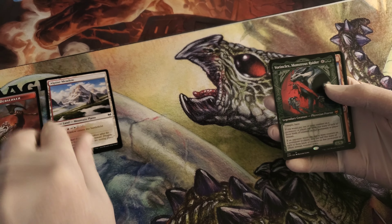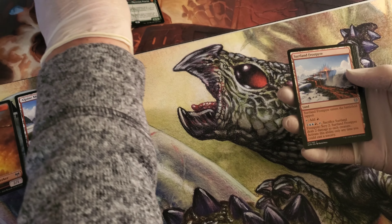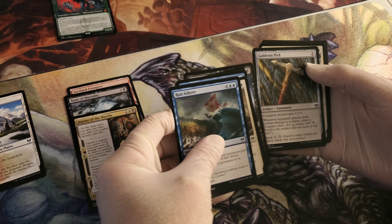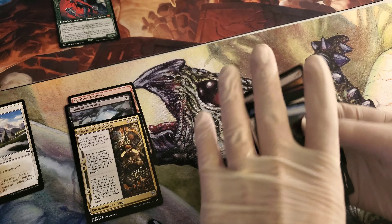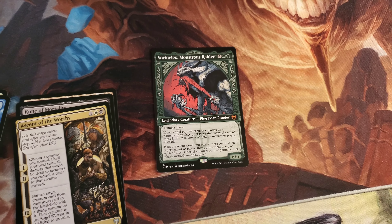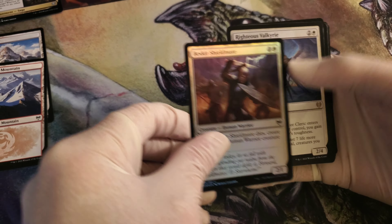If you've noticed, you've got the token and then you've got a land — that's a nice beginning. These ones I believe were printed in Japan because as you've noticed we've got the layers and mythics are in the very beginning. And there's the foil.